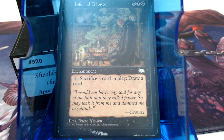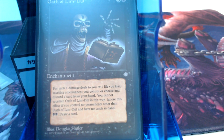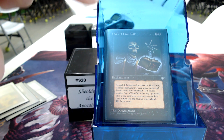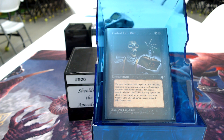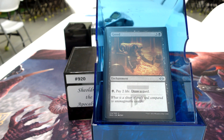Infernal Tribute is an enchantment that just sits in play — you can sacrifice a permanent to draw a card. Then Oath of Lim-Dûl: worst-case scenario, not something you want to do all the time, but if you're set up, the bottom line reads 'black, black — draw a card.' Greed: black, 2 life, draw a card — and you can gain those 2 life back. Sheoldred makes Greed not bad. Imagine that.